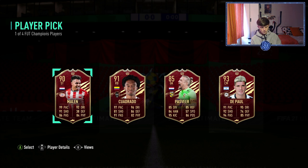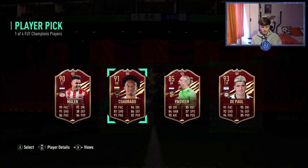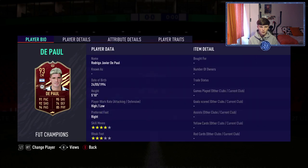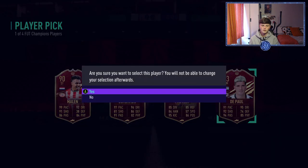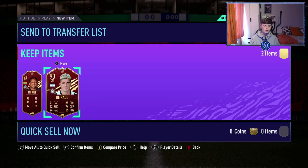Quadrado looks good but his defending is a little low - though I don't think that would matter. Five star skills is quite cool on the right back maybe. He's lower at 148. De Paul I think is probably even lower - he's a 93 rated card if I want to use him in SBC. Marlin looks like he'd be a cracking super sub - good agility, good physicals, great shooting, great pace. Going for De Paul - maybe that's a mistake, I know he's not the highest value, but we'll take it.